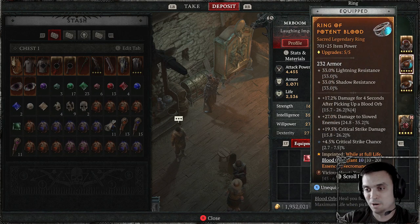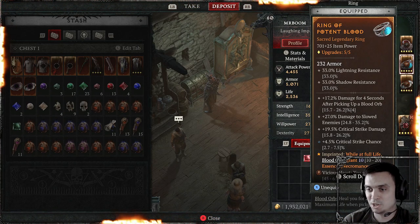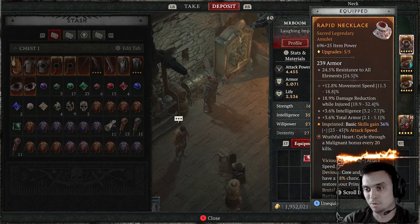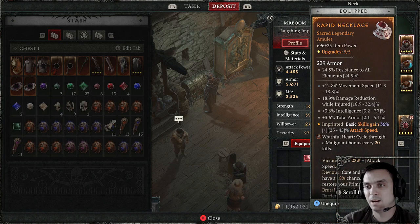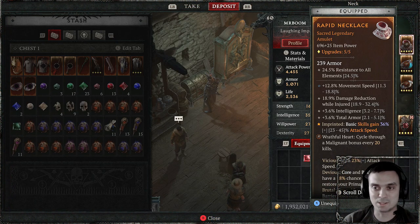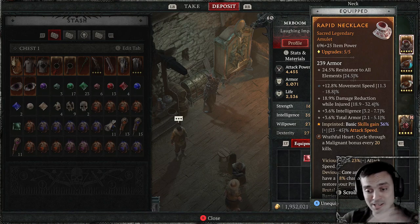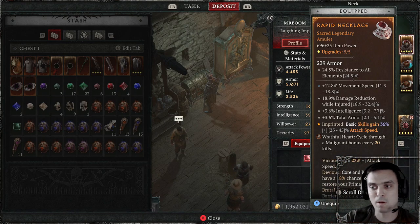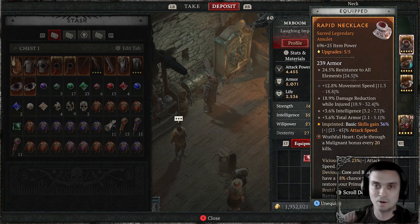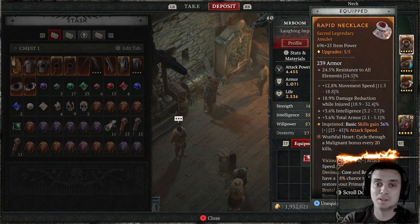I already spoke about the Blood Orbs Essence Regeneration aspect — the lowest one because I got it from the dungeon, I still need to find a few really nice perks. And for my necklace, I've got basic skills gain attack speed. Since my main attack — the basic skill — regenerates Essence and spawns more Blood Orbs, I need to strike as fast as I can. But most probably I'm going to do something else over here in future builds. But at the moment, this is what it is.